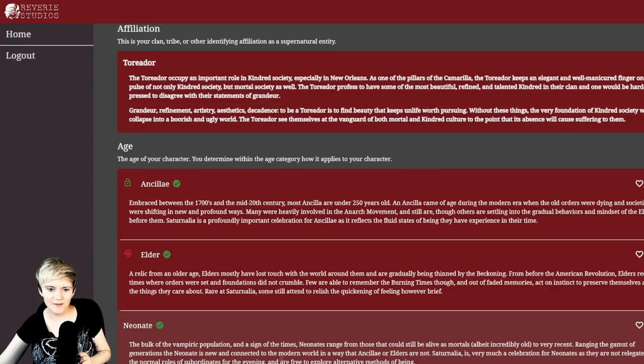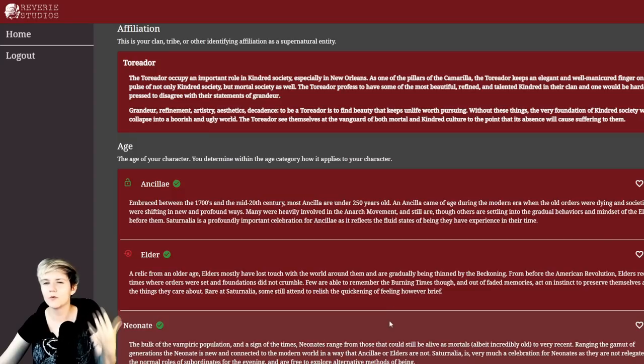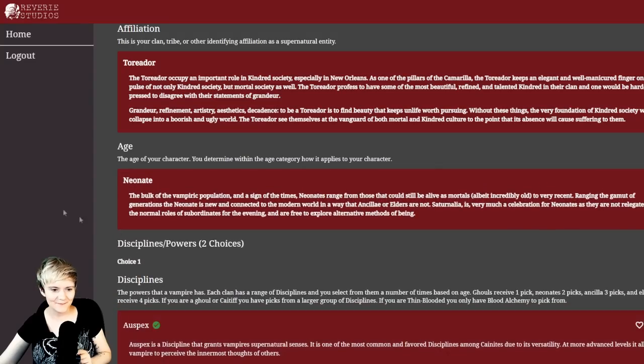Now for age: Ancilla or Neonate? I want to be a Neonate. Neonates are the bulk of the vampire population — they range from those that could still be alive as mortals, albeit incredibly old, to very recent embraces. The Neonate is new and connected to the modern world in a way Ancillae or Elders are not. I like playing younger vampires. Being a Neonate means you can very easily tap into it if you're a person of my age, so Neonate is an easy choice.